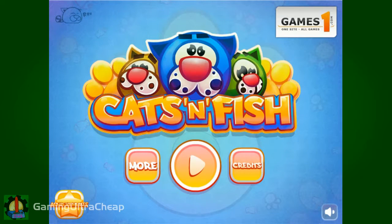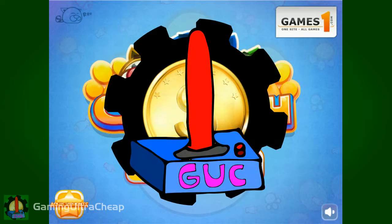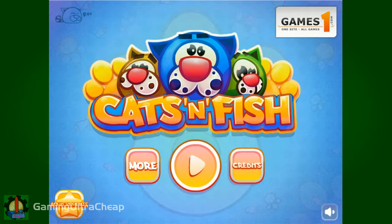Welcome to Gaming Ultra Cheap, where we highlight free and cheap games for your wonder and delight. I'm Sir Nigel, and today we're going to take a look at Cats and Fish, a free cute little cat puzzle game where you help cats get some fish. We'll take a look at the first five levels of the game so you can get a good idea what it's like. If you enjoy the video, give us some magic thumbs and subscribe to be part of the Awesome Crew.